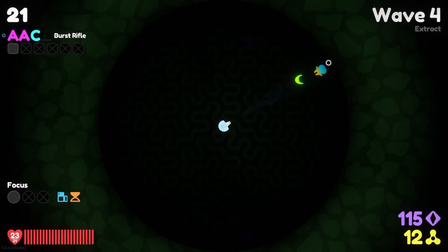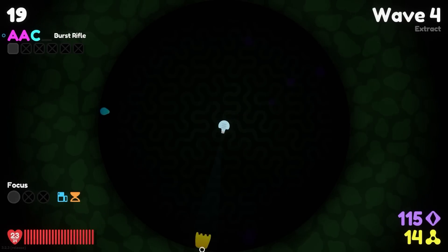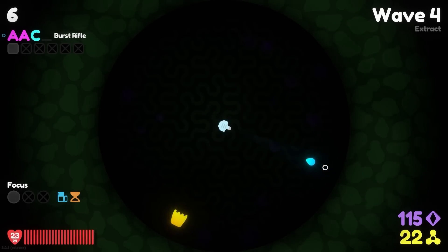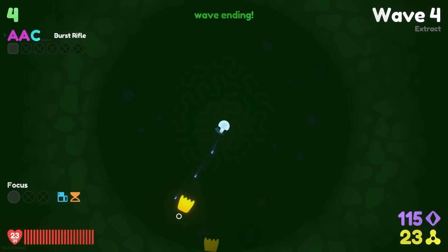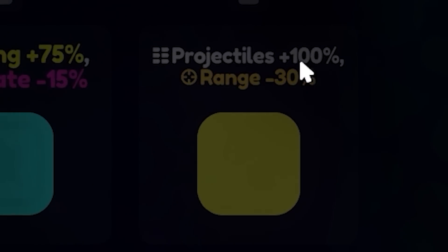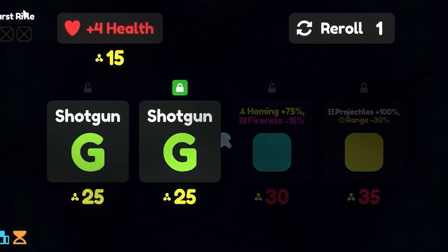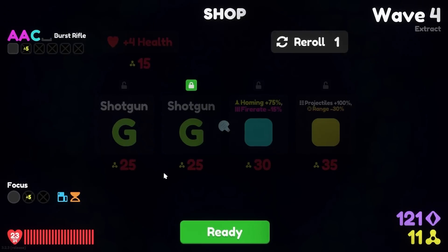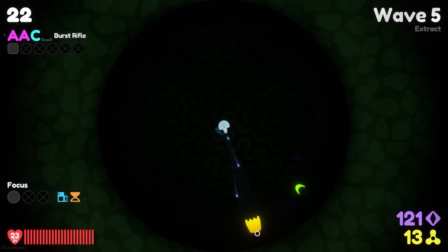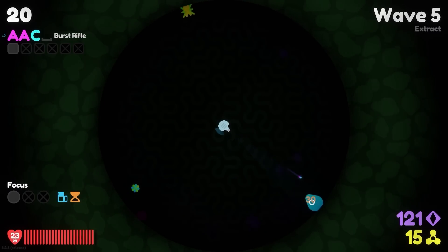We got shotgun upgrades, or we could also add another projectile to that — we'd lose some range. We're going to have this spot open for a shotgun and just save up for it. I do like this burst rifle because one of the three shots almost always lands on whatever I'm aiming at, and that's a nice change because I miss a lot of shots. In theory, I guess if I have every type of gun, I can have every type of upgrade available to me.